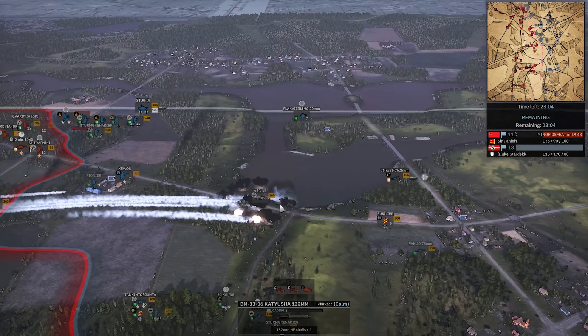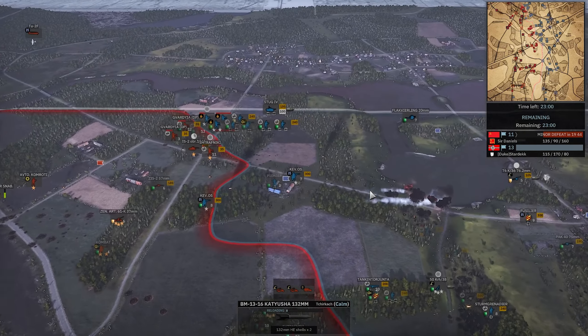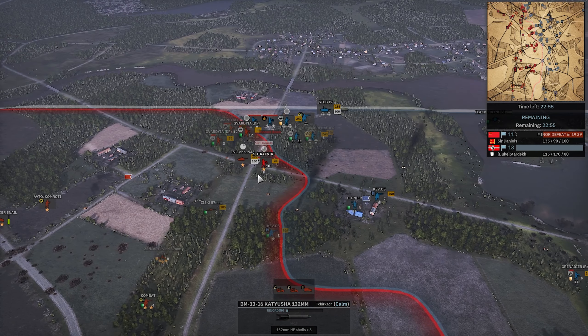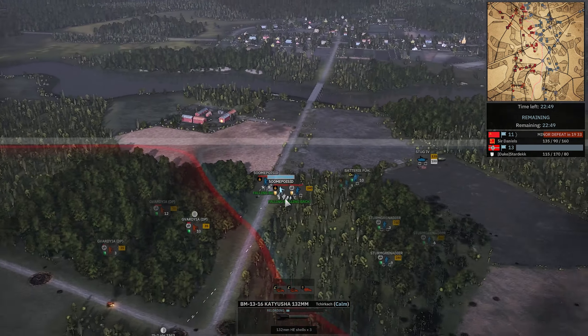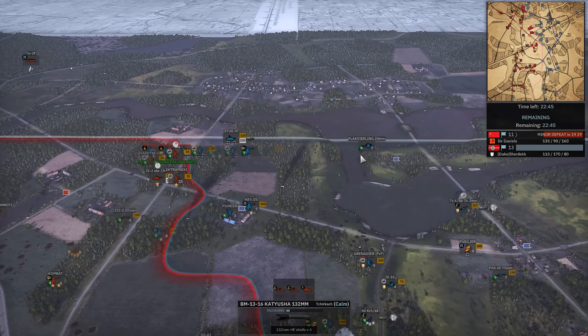Katusha going for a big kill on these really tight support weapons — could be massive. IG-33 putting down a nice shot, killing off that Gavardia. Studebaker forced off so it won't be getting killed today. That shot right there does kill this SU-76 — so actually some of that counter-battery is getting killed off here. Katusha! Wow. Folks, this is twice we've seen Katushas not completely suck — this is miraculous. I was watching another game on the same exact map and Katushas did something in that game, and they did something here. It's miraculous.